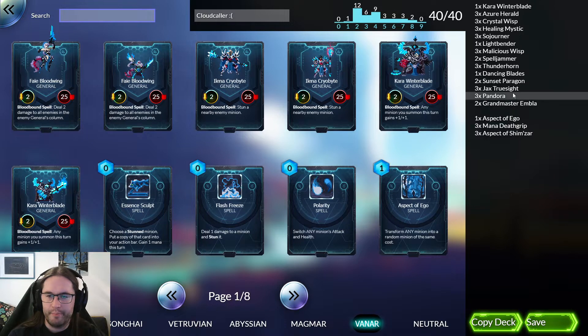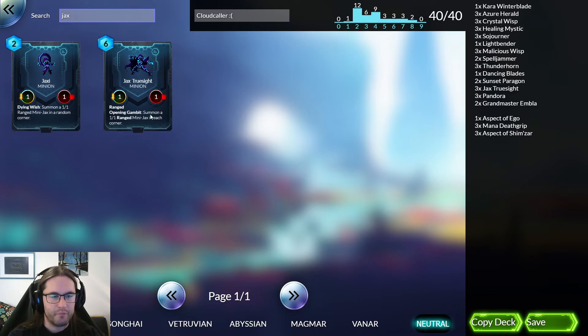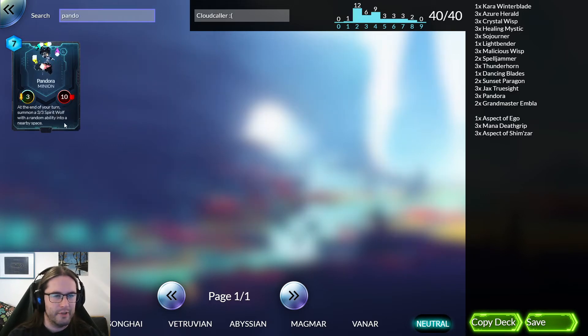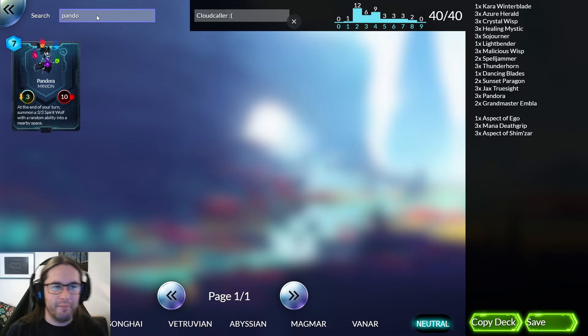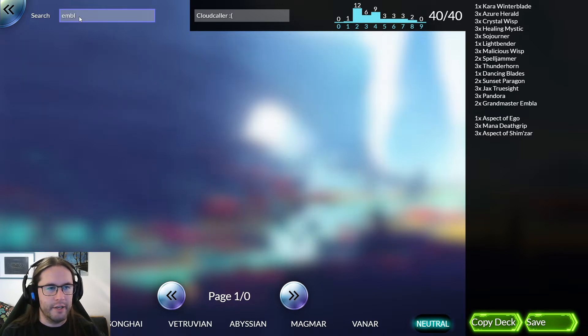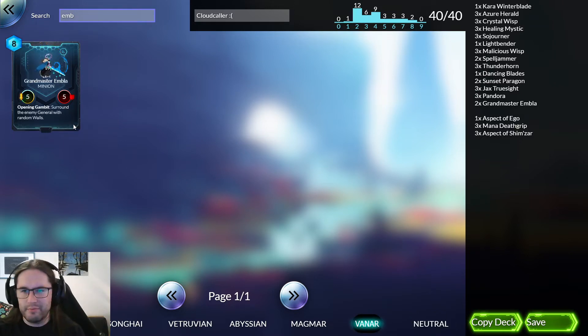At the top of the curve we've got Jack's True Sight, who summons a bunch of ranged units which you can buff with Cara and Dora — an amazing card that dies to Plasma Storm horrifically — unless you buff it with Cara and Grandmaster Emblem, which makes a bunch of walls with which you can easily one-shot your opponent, assuming you've buffed them all with Cara.